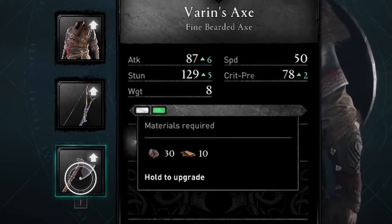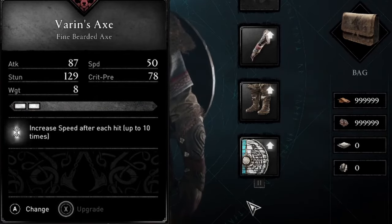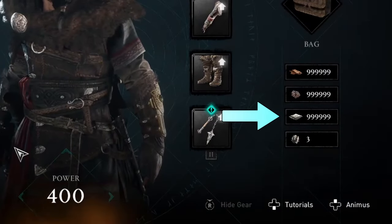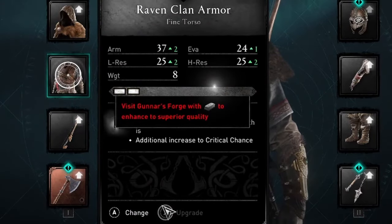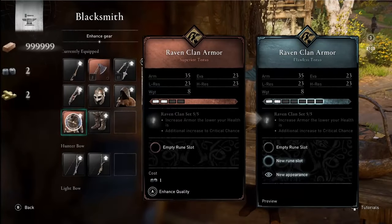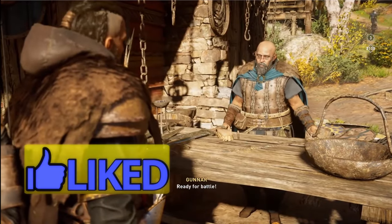For the axe I have at least 31 iron and 11 leather, so this should work perfectly. Remember, this script doesn't work if you can't upgrade. I'll load a save where I have three cloth — now I can upgrade my quiver which only requires two cloth, and as you can see the script now works. Once you get just a little bit of the resource, the script takes care of the rest. Now we have plenty of materials to upgrade whatever we want.